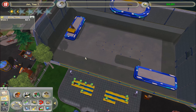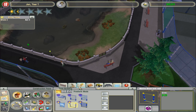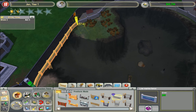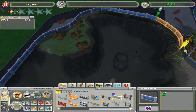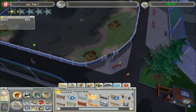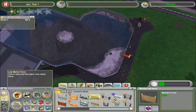There you go — the show's much better now. Do I have the little fence yet? Yes, I do have the little fence — sweet. Replace all of this with the little fence — the low marine fence, because it looks nicer. There we go, that looks nice. These guys have a tall fence, so I can't do anything with that for the time being.